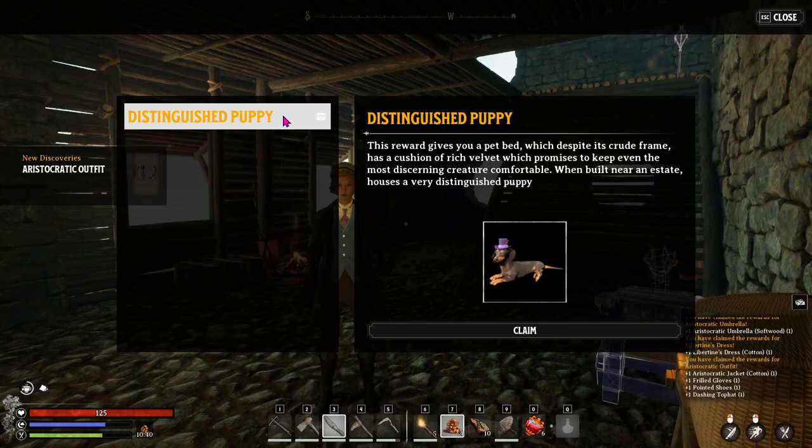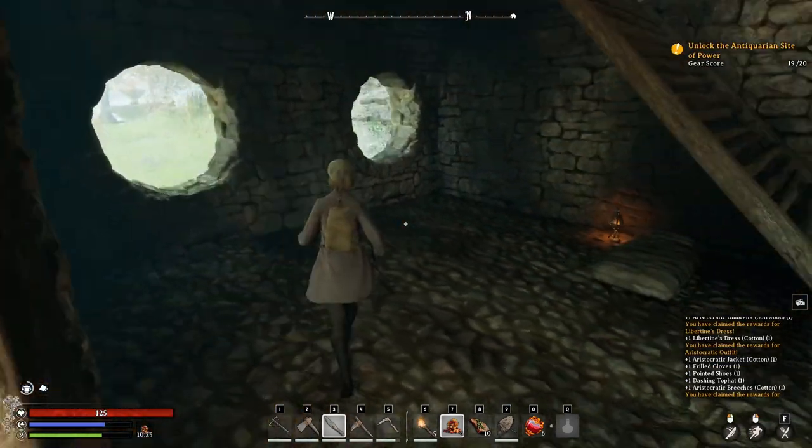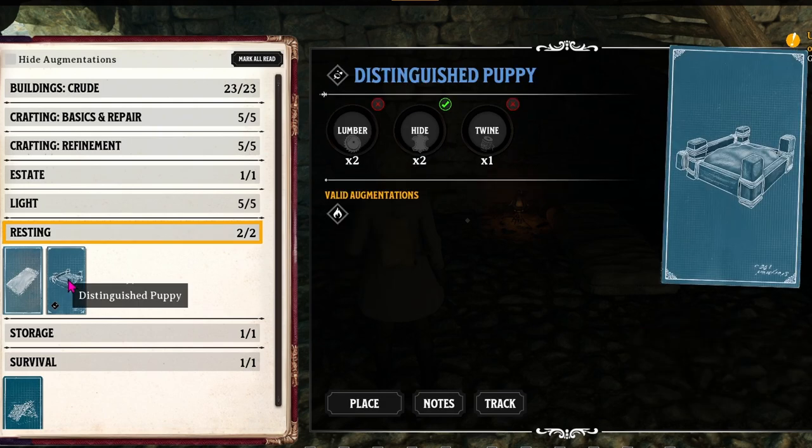The Distinguished Puppy is a little bit different. In order to get the puppy to appear in your game, click under Resting, and now you have a distinguished puppy bed.